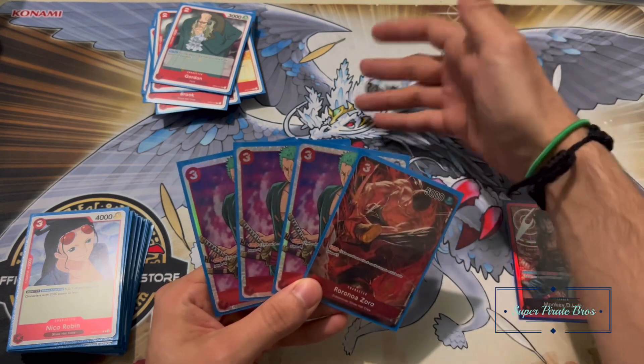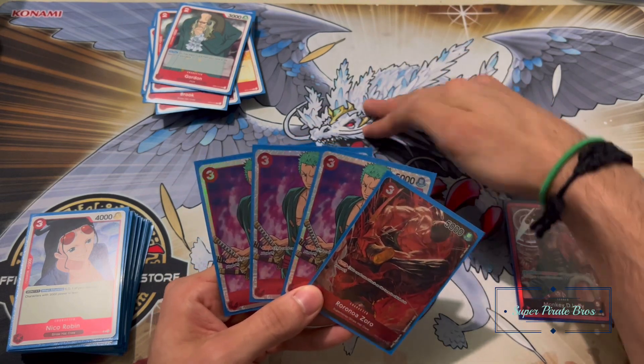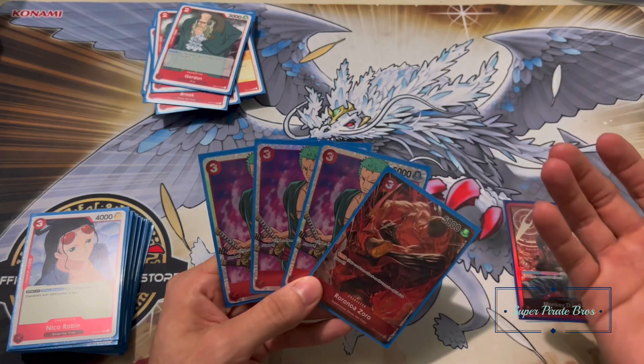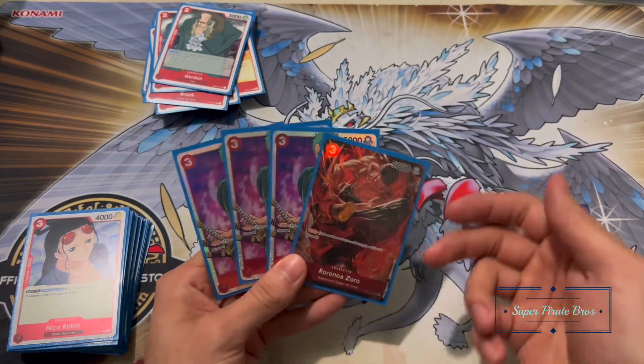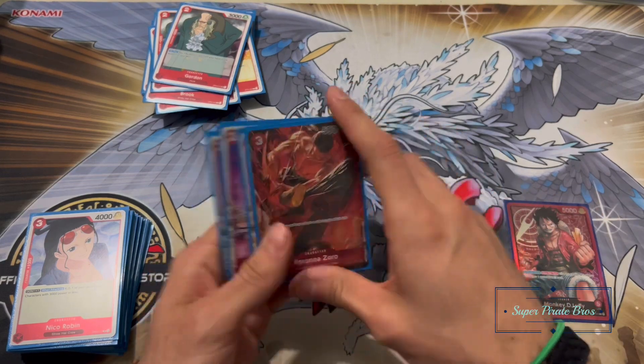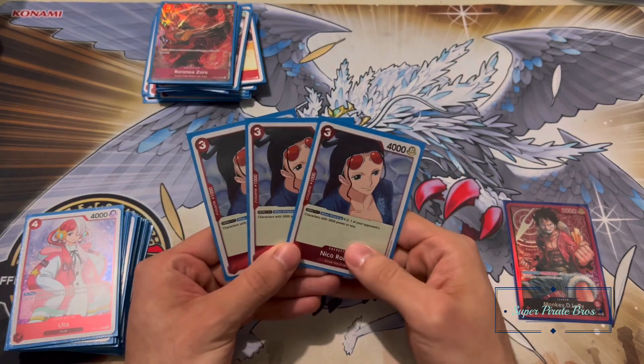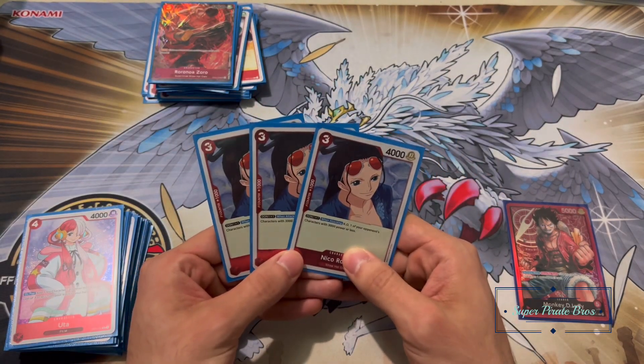Next up, the rushing Zoro — very self-explanatory, three costs, 5k rushing. This deck is all about having maybe one or two strong characters on board. I'm not trying to make this deck like a control deck, except for the Robins as you'll see. Basically you play him and rush in at 6k power with him — best card.